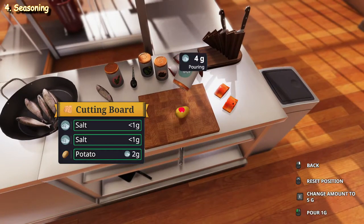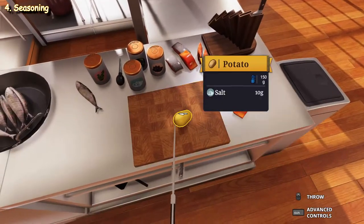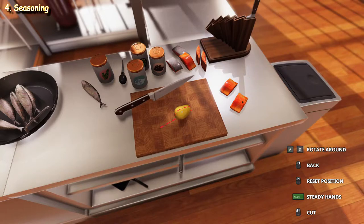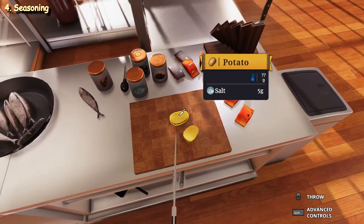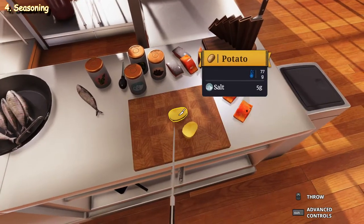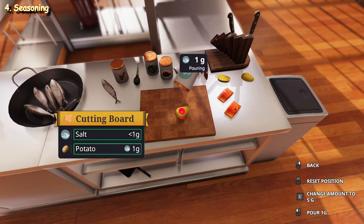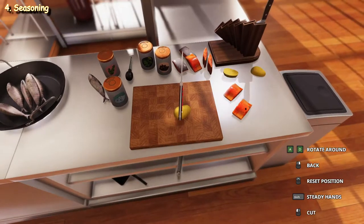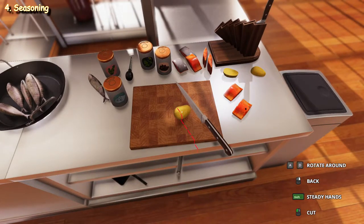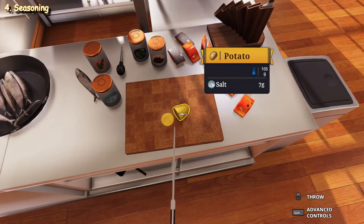Here's an interesting mechanic with a potato: if we add seasoning to only one spot — say 10 grams — and then cut it, if our cut is good we get a half-half: 5 grams and 5 grams. The cut is 77 grams and 73 grams, total 150. If we mess up the cut and cut on the side instead of the middle, the salt will divide proportionally — 7 here and 3 here, because the proportion is two-thirds here and one-third there.